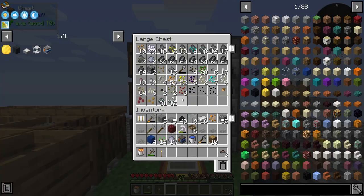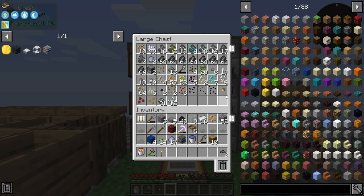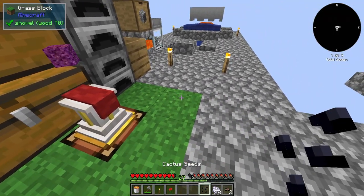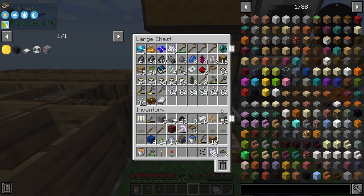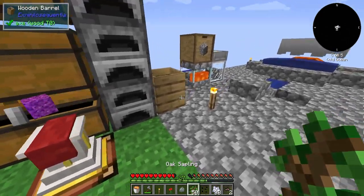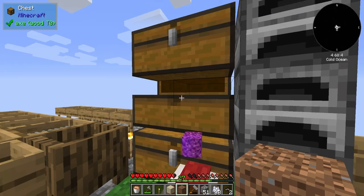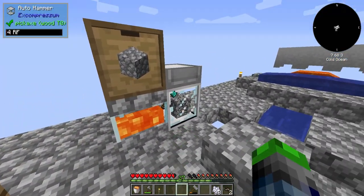We can get cactus — maybe bone meal it? All we need is one diamond. I'm going to start collecting more gravel and try to get more diamonds. We've got about ten gravel here, and we've got two diamonds so far. Those linked up — I didn't know that. Okay, we'll see how much we can get.